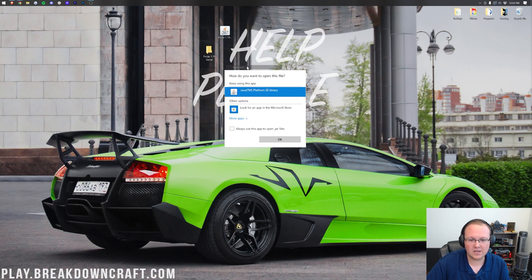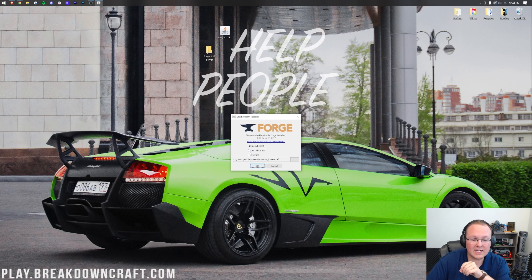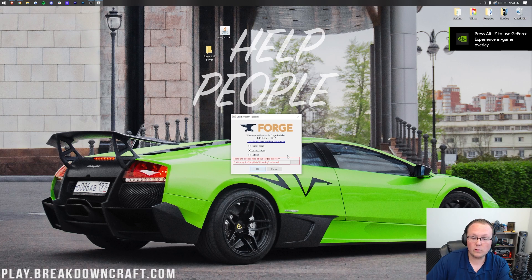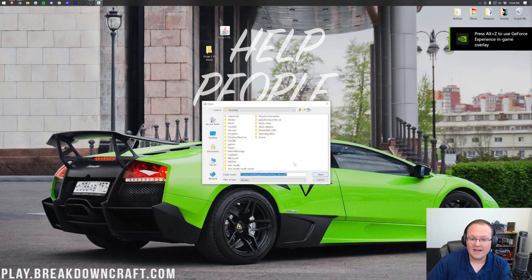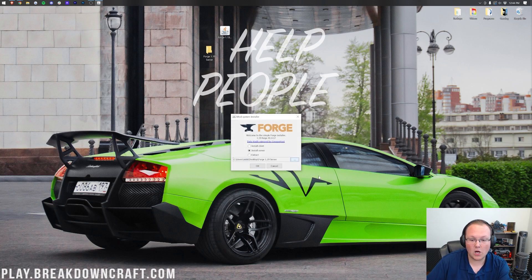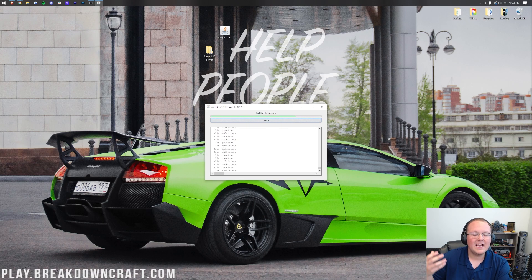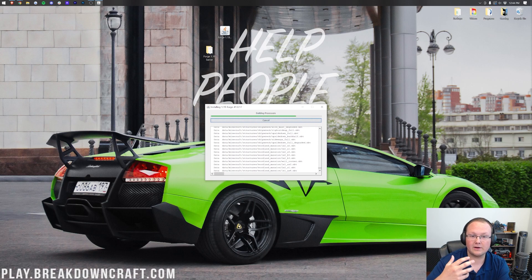It's successfully installed. Now we want to open up Forge again. Right-click on the installer, click Open With, Java, OK. Now instead of Client, we want to click on Install Server. You'll get a big red box — that's normal. Click the three dots on the right-hand side, then on the left-hand side click Desktop and select the Forge 1.19 server folder you created. Click that folder, then click Open, and the red box disappears. Click OK and it will install all the files needed to start a Forge server in Minecraft 1.19.